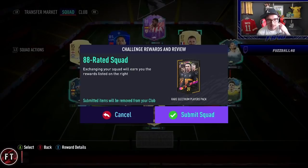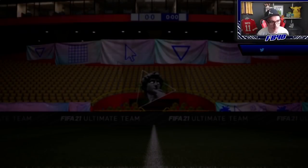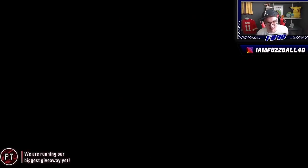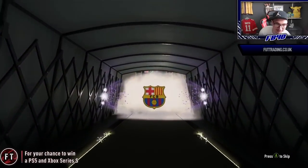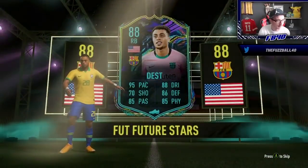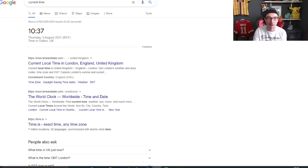From the rare electrum pack reward we get a walkout — it's Future Stars Dest, an 88-rated tradeable card. We could sell him if we need to, since we'll need to buy different cards for chemistry at various points. Current time: we're basically an hour in and already have three Cruyff squads done, which is fantastic.